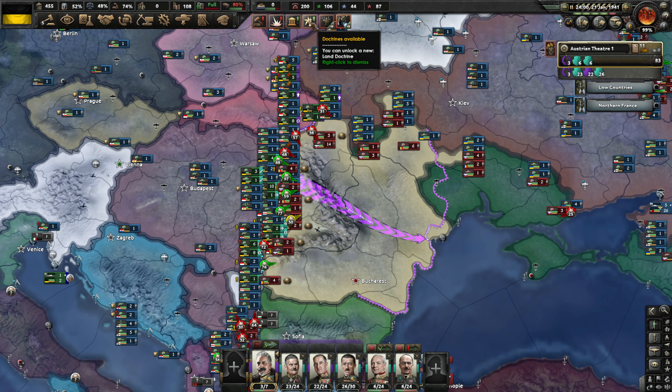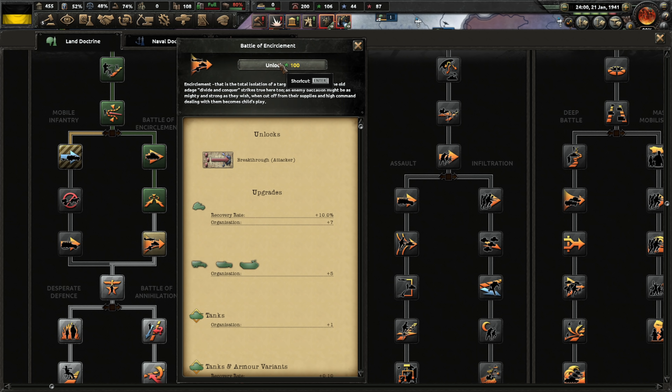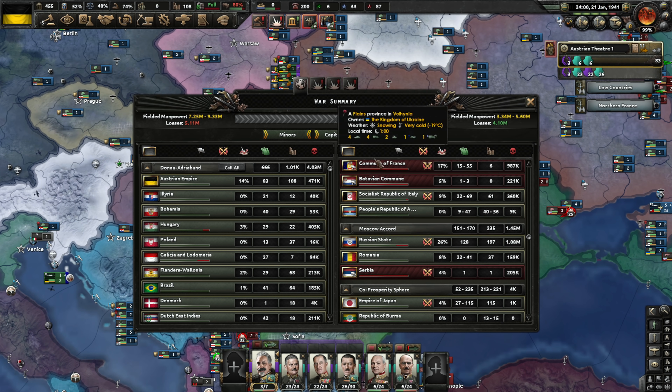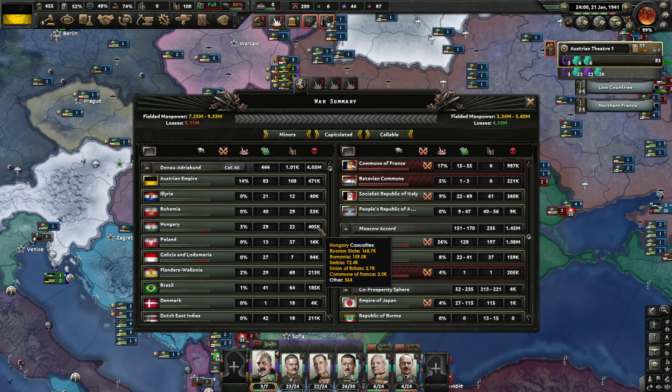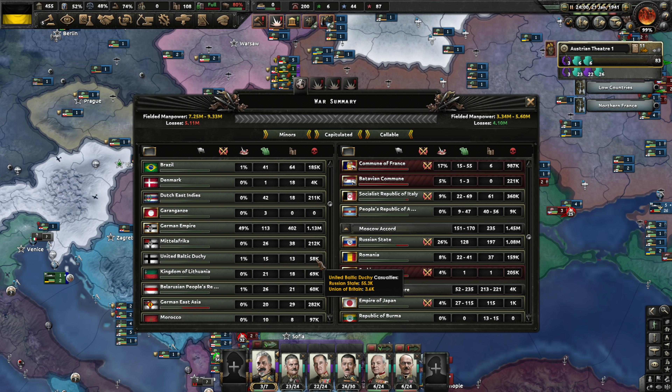We've got another land doctrine available to us now — doesn't help tremendously, but every little bit helps. We're looking good. We've lost a million more men than they have, but we've been on the offensive for most of it, so that makes sense. The Hungarians have lost 400,000 men, we've lost 471,000, and the Germans have lost over a million.